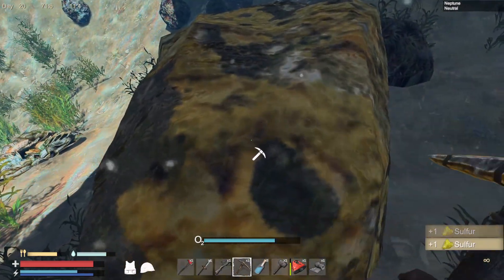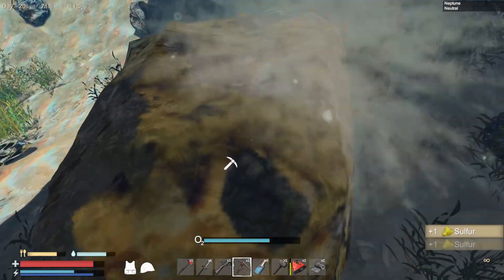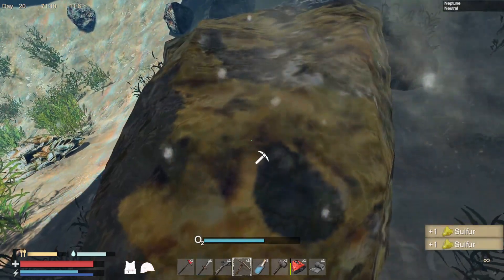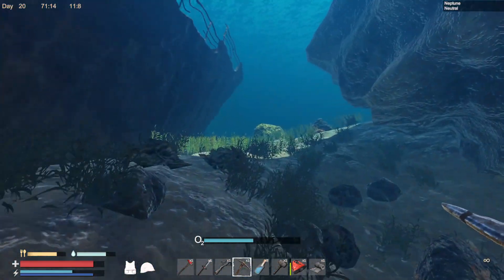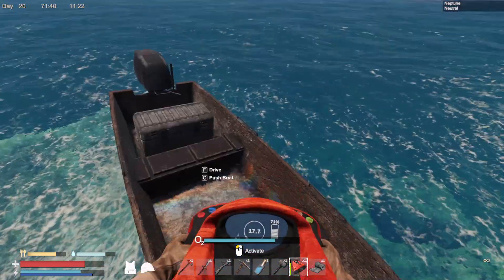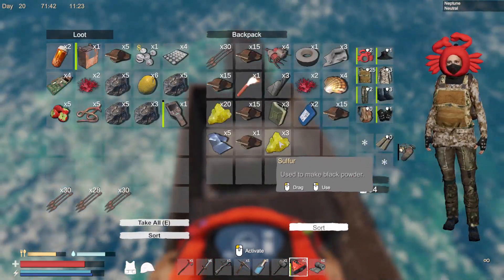Grab some more sulfur - I want to make a handful of grenades so when the slavers are clustered up I can just toss a nade and they either disperse or get blown to bits. Preferably blown to bits. It's almost noon so we've got plenty of time here.